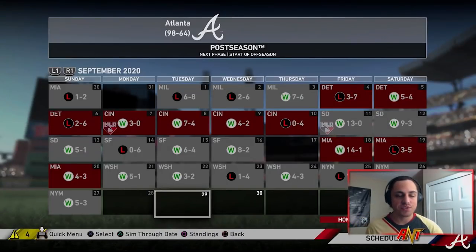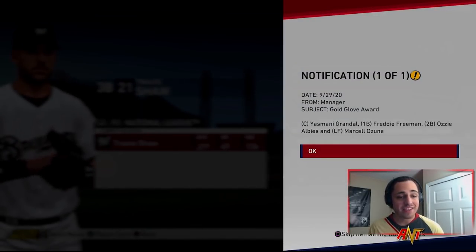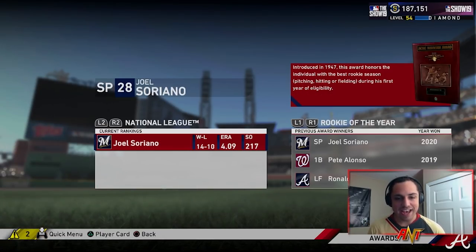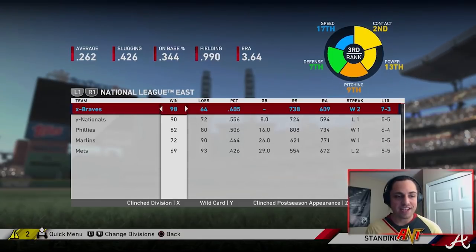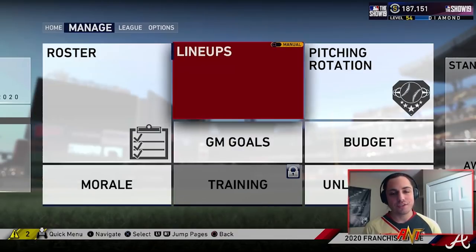The season has come to a close and it was actually pretty solid — 98 and 64, won the division, taking on the Cubs in the divisional series. We've got an okay draw; the Cubs are a pretty tough team. Will Smith is the league leader for saves — paying dividends already. Really just a couple of gold gloves. Travis Shaw won MVP. We're ranked third in baseball, second in contact, 13th in power, 17th in speed, seventh in defense, and ninth in pitching. Pretty solid — eight game lead in the division.